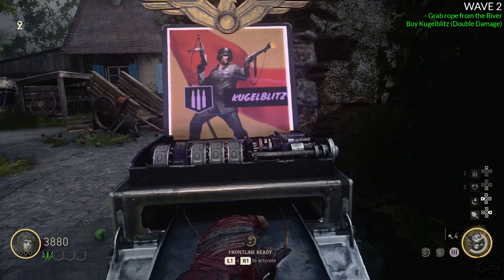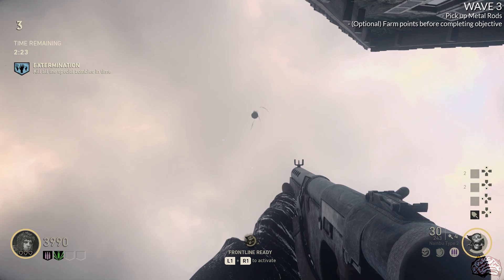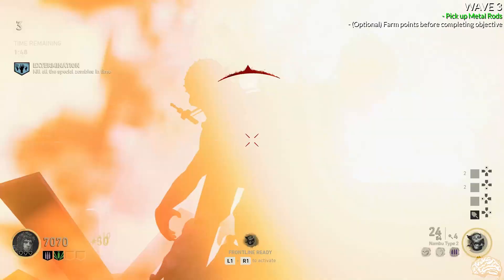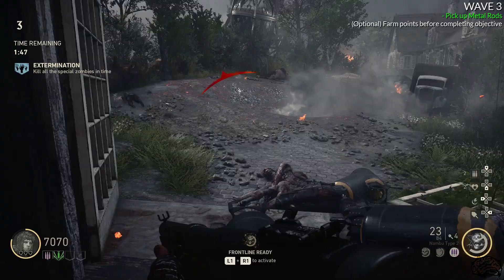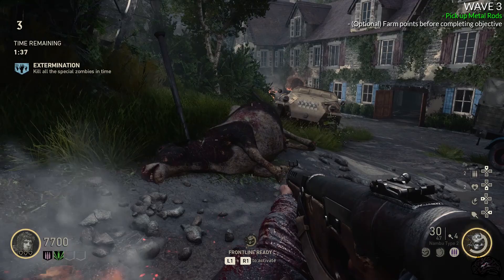You're going to want Kugelblitz for whatever the objective wave ends up being on round three. The ultimate goal for any objective wave is just to survive the round and complete it. However, if you've collected all the parts like you were supposed to, a drop pod from the Shadow Throne will spawn in by the dead cow, and metal rods will land nearby. You need to pick up these metal rods for a later step. Depending on what objective you get, these rounds are also perfect for racking up points.